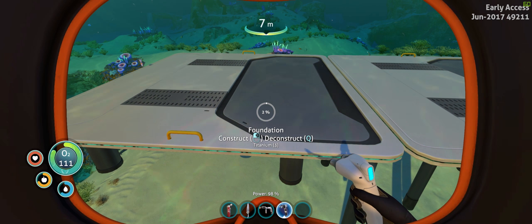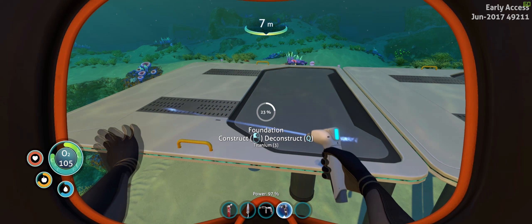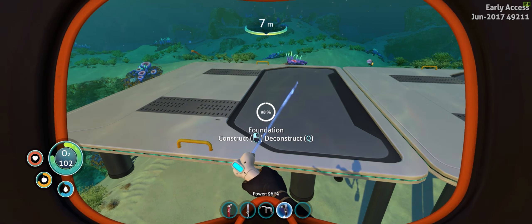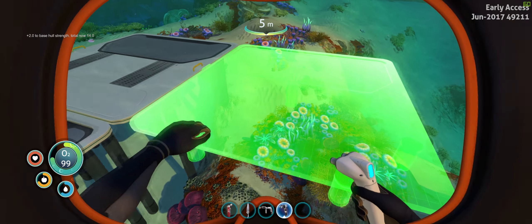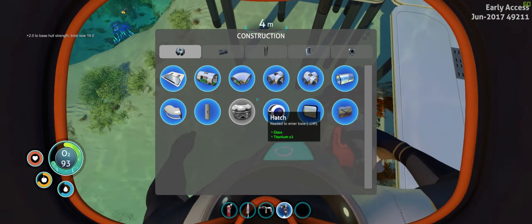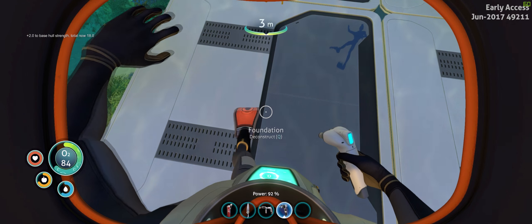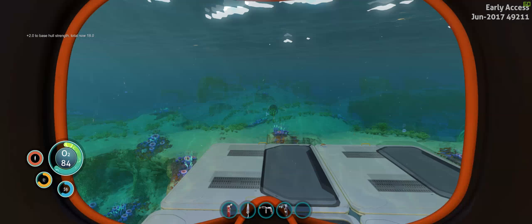I'll ditch anything out of here that I don't need for habitat construction, just to clean up my inventory as much as possible. Did not mean to do that - I just wasted a titanium. There we go, that's how you do it. Nice little platform.